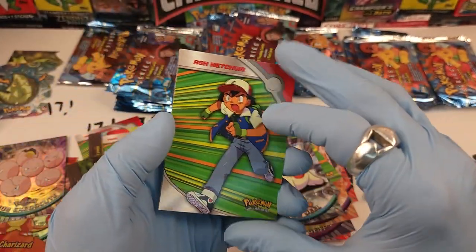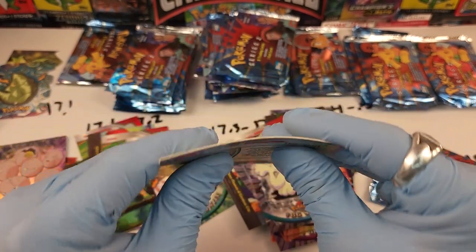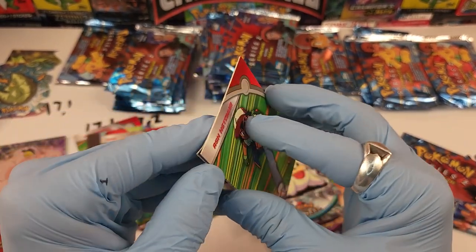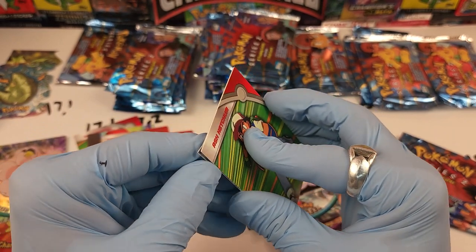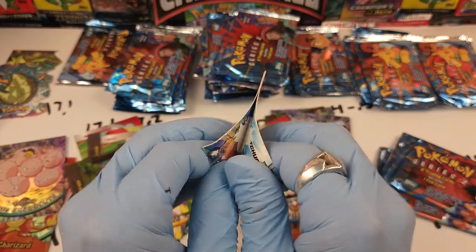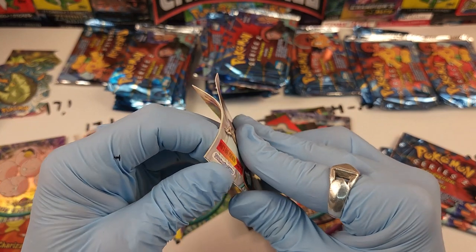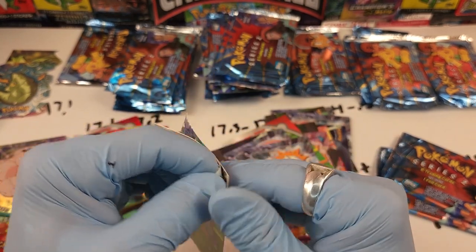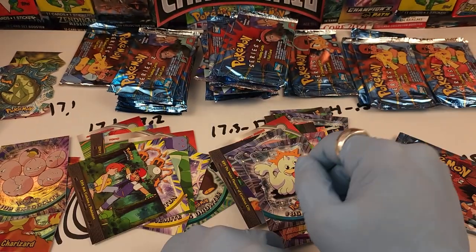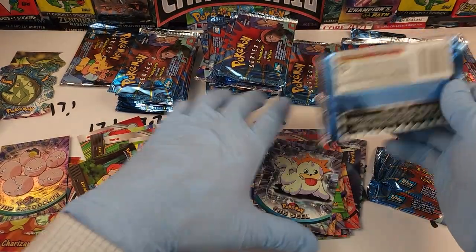Ash Ketchum is brutally stuck to a number 99 Kingler hollow. The brutal part is thinking — what if these are the rainbow hollow variants? Because some of these hollows are worth a fortune. Garbage. Now we're going to 17.4 to 17.5.